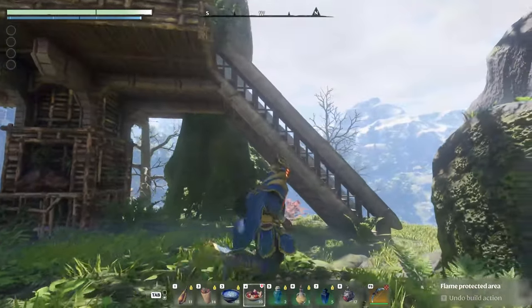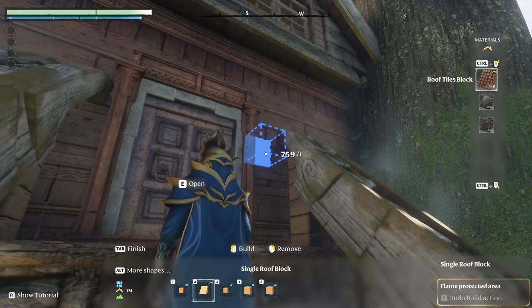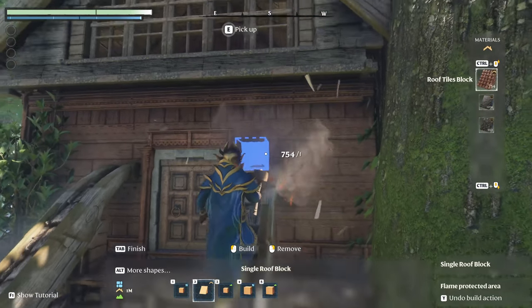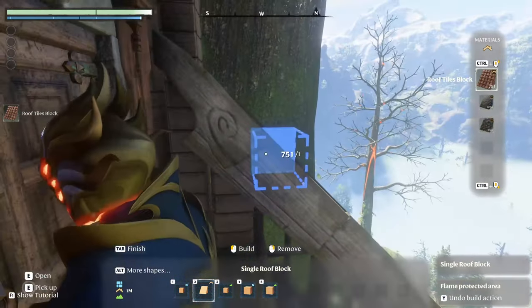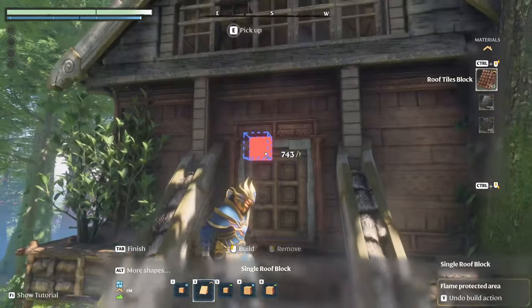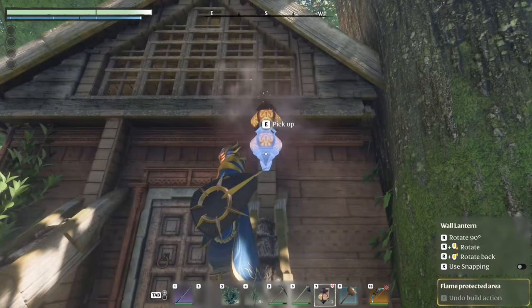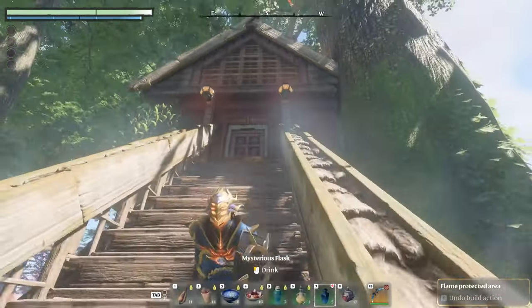Let's finish the build by doing the detailing. Before heading into the house, I will add a little detail with two pillars on either side of the entrance to put some lights on. You might struggle a little with the hitbox from the tree, so just experiment with different positions. Then we can take some lamps and place them — one here and one above. I think that looks really nice at the entrance.